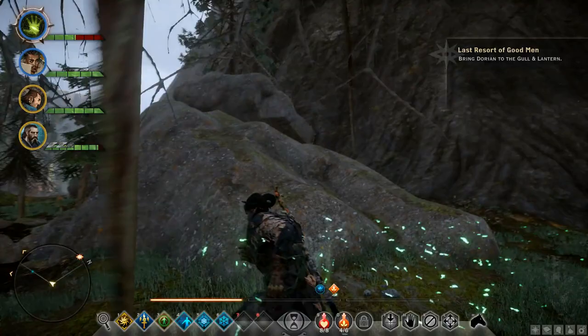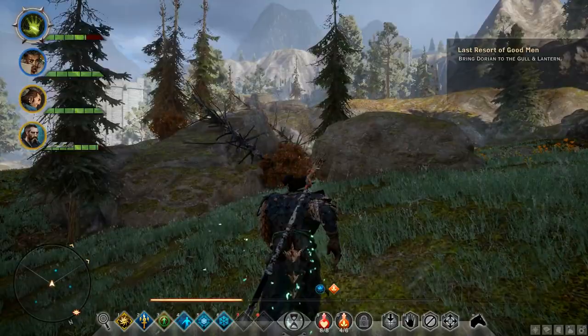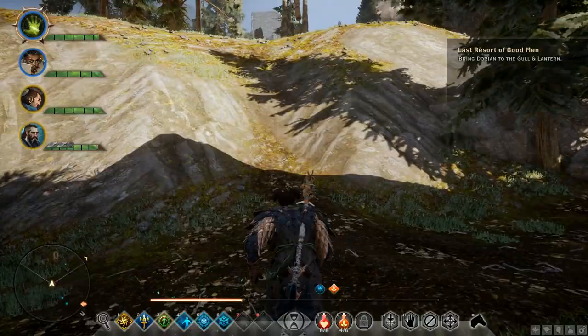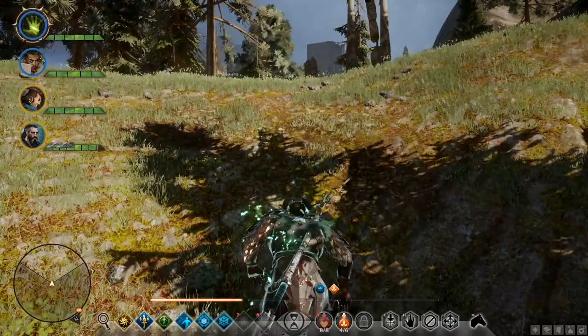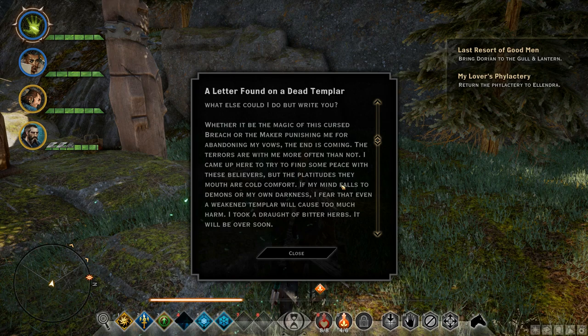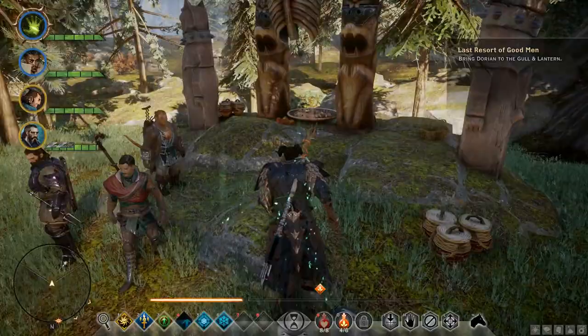I'm going the wrong way for this exclamation point. I think I have to go up on top of that mountain. Nope — opposite, over here. I think I remember it was by that weird... The Cult, where apparently I failed to pick up another agent that I could have done. What's this? Letter found on a dead Templar. I know what a phylactery is.